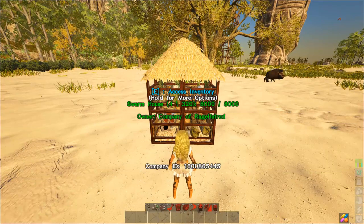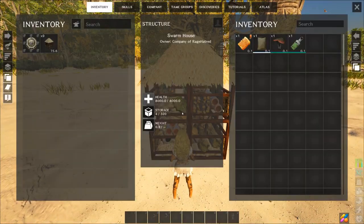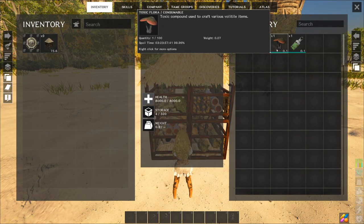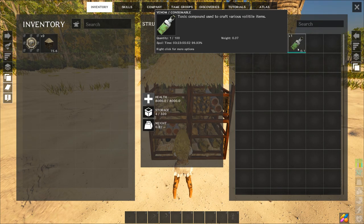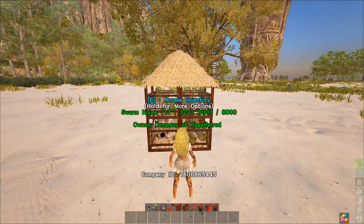One stack of everything has been generated — it did take about 24 hours in-game. Here's the honey from the bee, nitro from the bat, toxic flora from the ant, and the rattlesnake generated the venom.